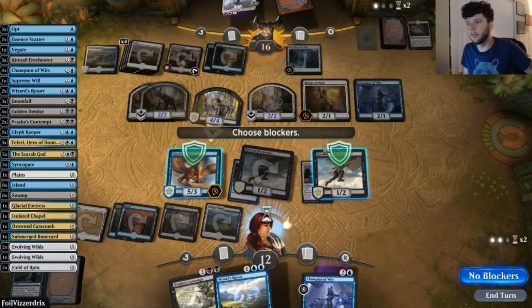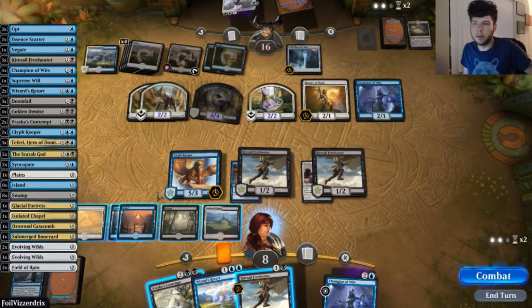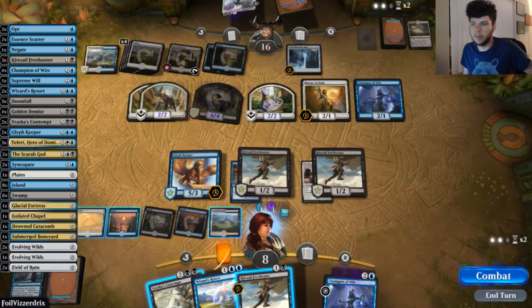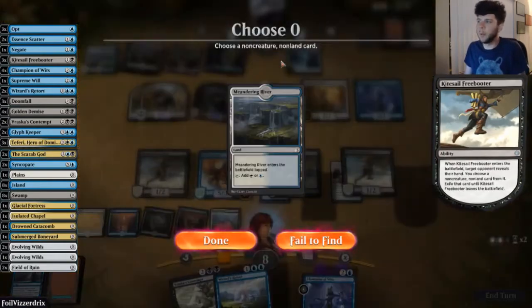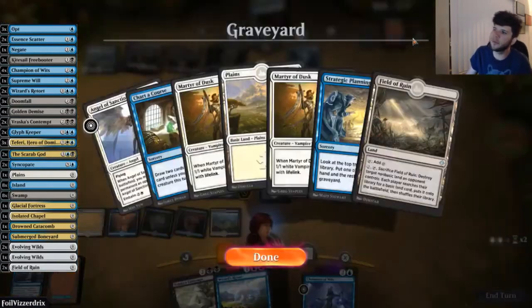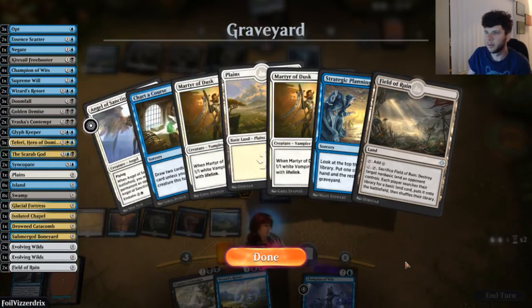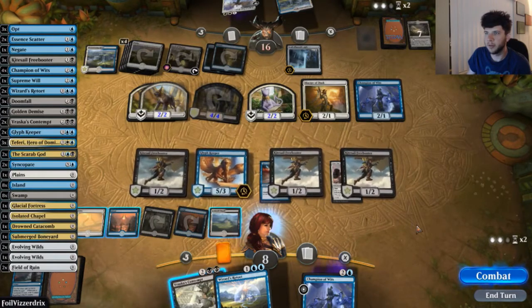No blocks. We get in with Kitesail Freebooter. But it's one-round matches. We have a fail to find. We could Vraska's Contempt, but God-Pharaoh's Gift is so annoying — it's just going to keep getting back Martyrs of Dusk and Angel of Sanctions. Vraska's Contempt just doesn't do anything against it.